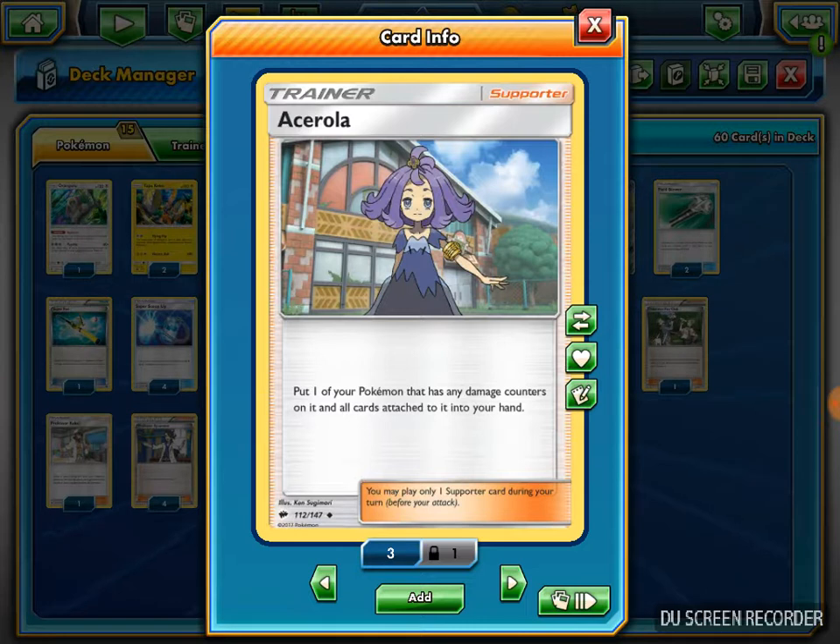Now my support line: 2 Acerola, a new supporter from Burning Shadows. It says put one of your Pokemon that has any damage counters, and all cards attached to it, into your hand. So if I have an Alakazam that is heavily damaged, I can use Acerola, put it back into my hand, then evolve it again and attack again.